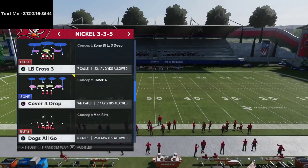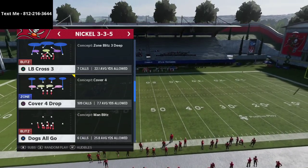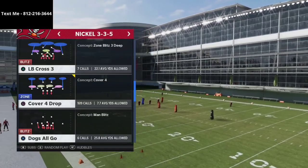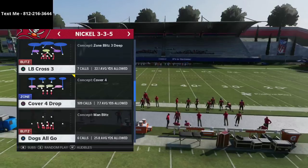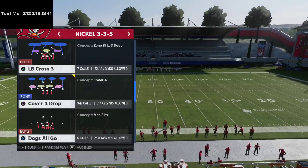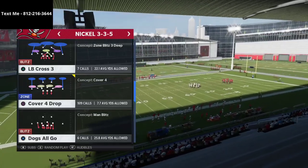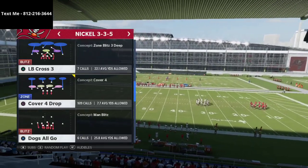What we're talking about today is a defensive nuance — a little tweak into something you're probably already running. I highly recommend the nickel 3-3-5 and 3-3-5 wide defense. I believe it's the best defense in the entire game and I wrote an entire ebook on this defense. I've been running it since June of Madden 20. If you haven't gotten this defense yet, there's a link in the description that breaks down the entire defense, and today we're going to focus on one small piece of it — a user rushing tactic.